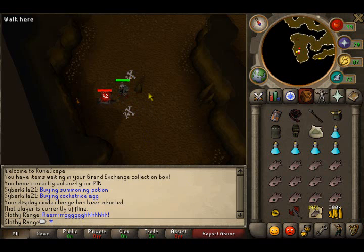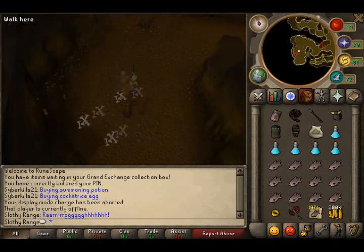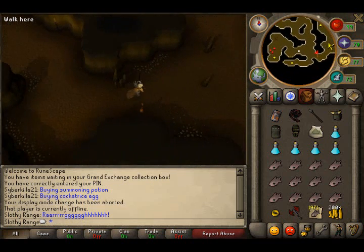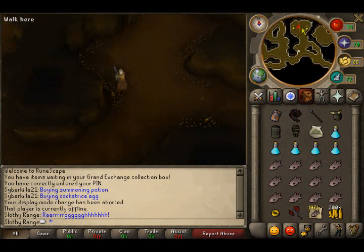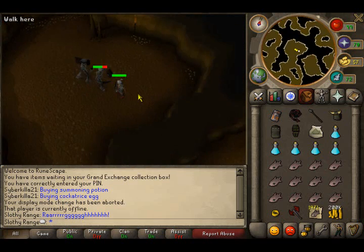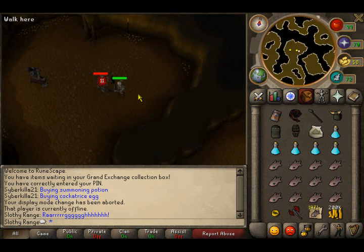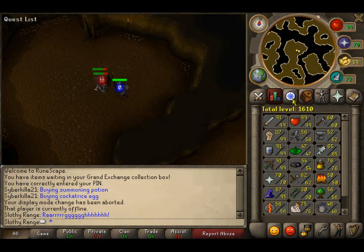They come unaggressive after a while. After they become unaggressive, you come from here and move all the way over there, then kill those until they get non-aggressive, and just keep repeating the process until you have 99s. You'll get like 60k an hour, and as you get closer you'll get like 70k an hour.